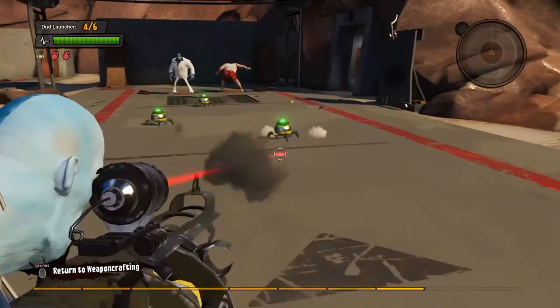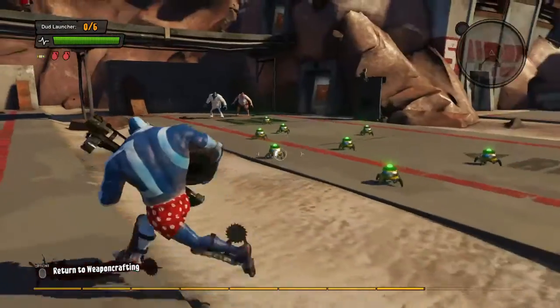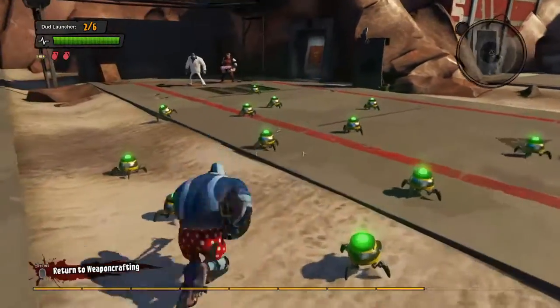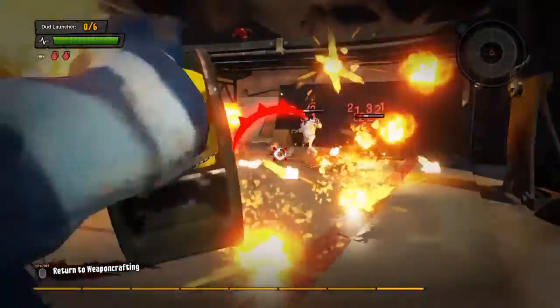My favorite — the proximity mines. You don't even have to have accuracy with these things. Shoot the damn ground level and people will walk on them and explode. This gun is just amazing. Give it a shot if you're a noob like me — it's really helping make the game a lot more fun.